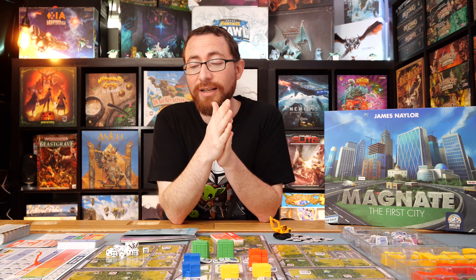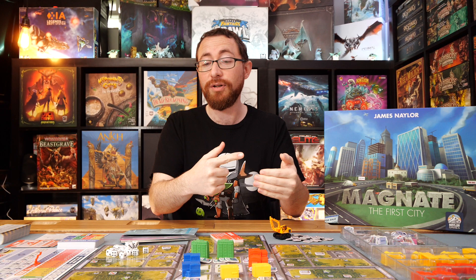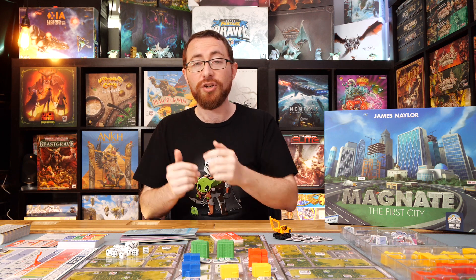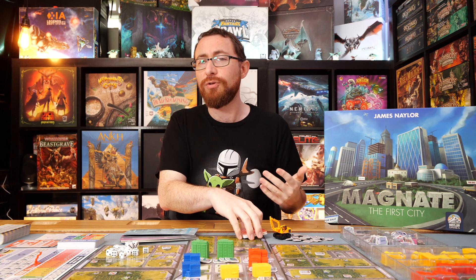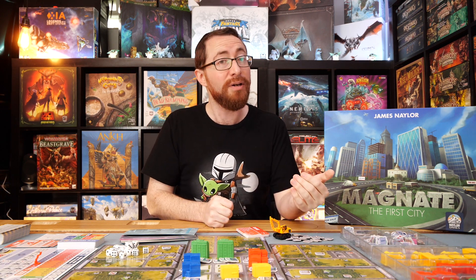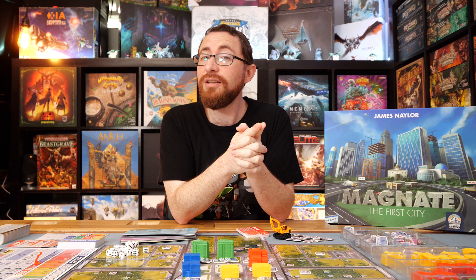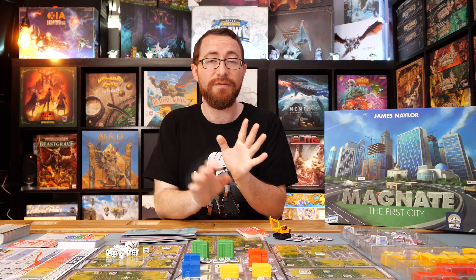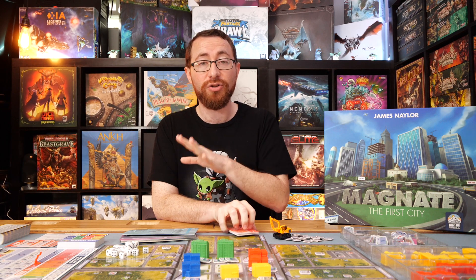The second thing I don't like about the market track: when the market doesn't collapse and you know for a fact it will collapse next turn — you're down to one on the track, drawing four cards, you know it's happening — that last turn is incredibly anticlimactic. The game is very tense at the end, but when you know the crash is certain, there's no tension in that final round. Additionally, the action loop can feel repetitive — mid-game it becomes buy, sell, build, buy, sell, build. It seems to be the most efficient sequence and it's a very repetitive cycle.